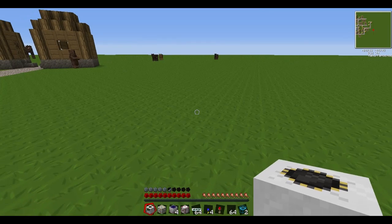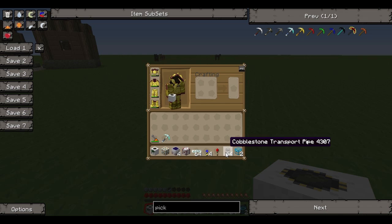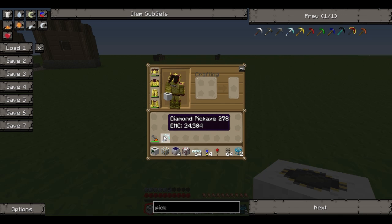All that you need for this is a quarry, an energy link, some sort of power - solar arrays, solar panels, you name it - an MFSU or an MFE, something like that, glass fibre cables, four landmarks, one redstone torch, cobblestone transport pipes, some chests, a wrench, and a diamond pickaxe if you go wrong.